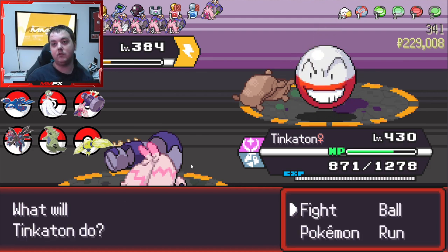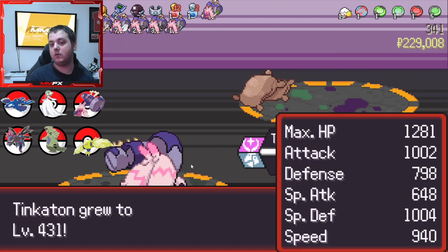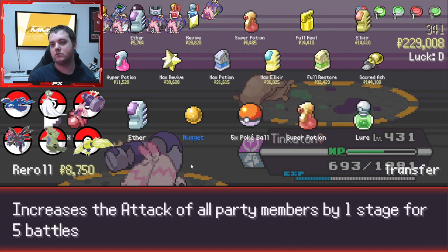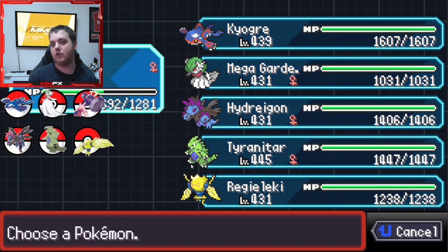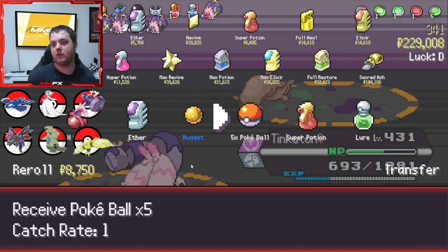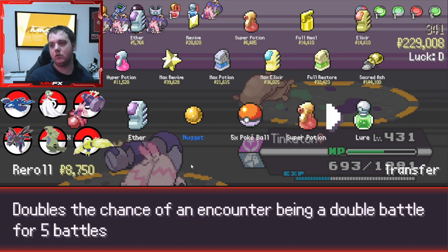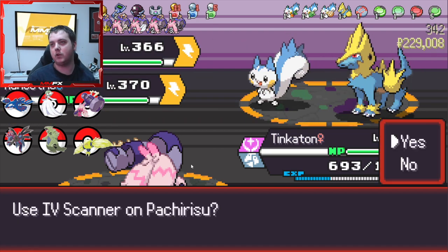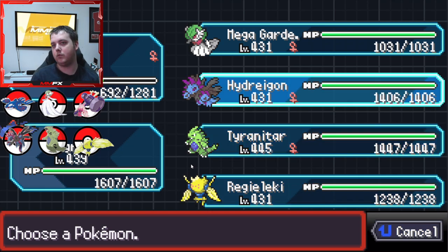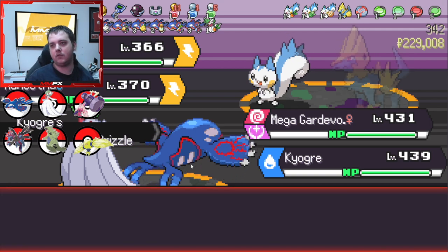We did actually get the Magnet there as well, which is really handy. Did we get the Citrus Berry? No, okay. So let's transfer the Magnet over to Reguleki because he's the only one that's going to use it. I might take the Lure. We do need to have one Pokemon in each fight. Let's swap the Mega Gardevoir - at least I'm going to swap out at the end of the next fight.